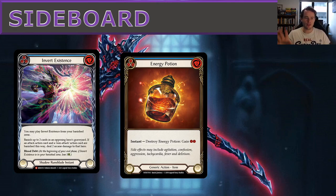For sideboard cards: Invert Existence is powerful against decks with non-attack actions — great in the mirror, against Bravo with auras, against Bolton as a finisher to remove Luminar Ascension before their attack, and against Dash to remove High Octanes. It's also a great blue blood debt card that doesn't cost an action point as an instant. Less good against Prism, Dorinthia, or Katsu.